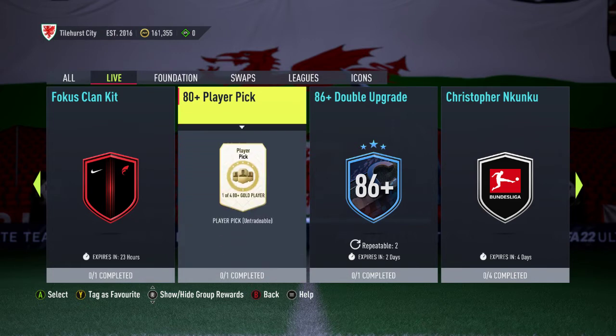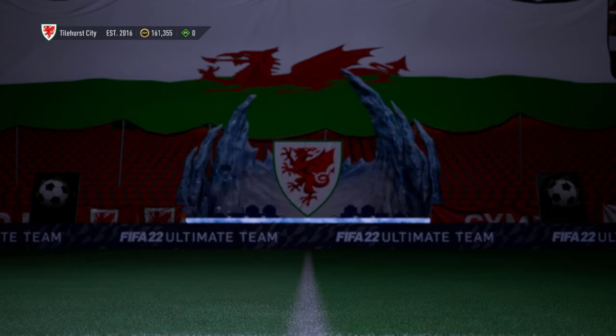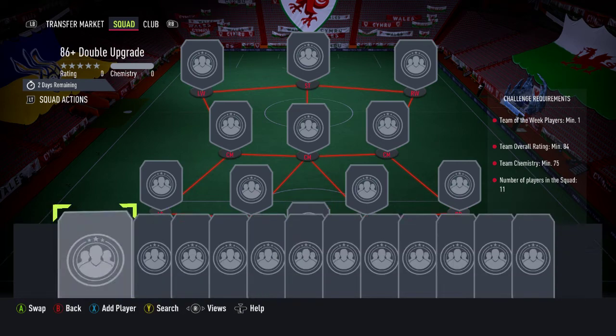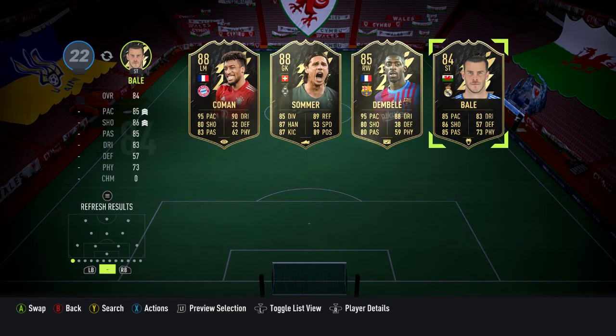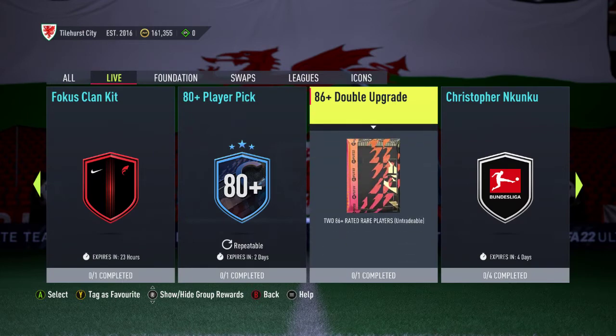This is the repeatable one that's there all the time, and now we have one that's repeatable twice to earn two rare gold players rated 86 or higher. There is a theory - I'd imagine you could keep this for a couple of weeks until Team of the Season came out, but most people will either open it by mistake or just open it early. I don't think I want to get rid of any of them yet. We might snap up a cheap Team of the Week. That's an 84 rated squad and you can repeat it twice.